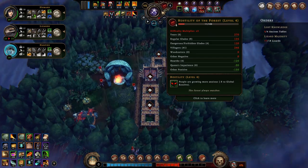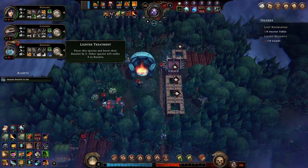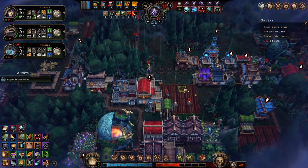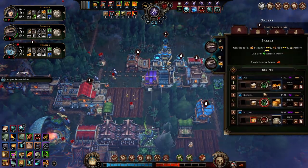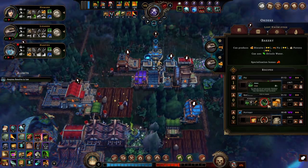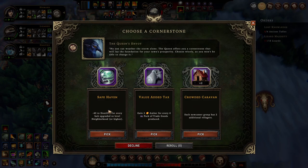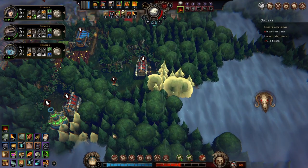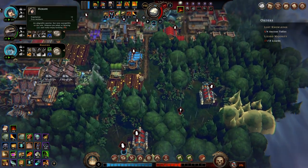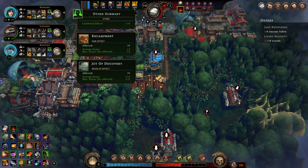I don't have any woodcutters at the moment so I don't really need to do much except pray. I'm getting confused - why are we not having enough food? Do we just have too many people that food's going down very fast? I don't think so, I think it's just the herbalist. Minus hostility - yes! I'm getting a lot more positives now. I have positive resolve - the joy of discovery is a great resolve.